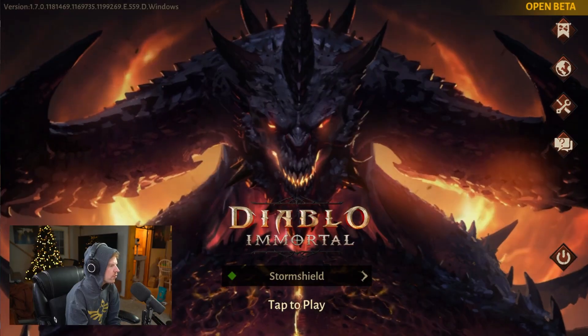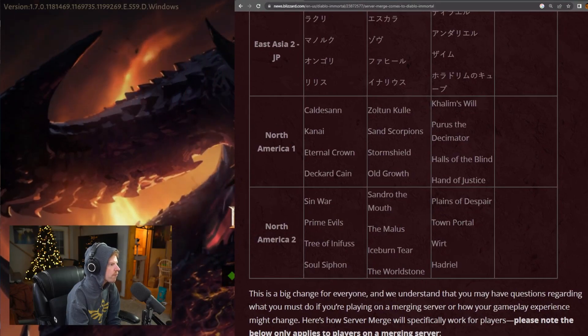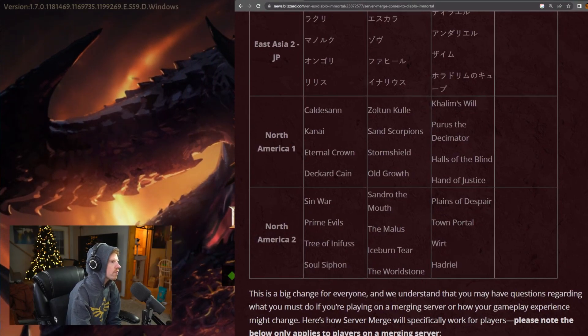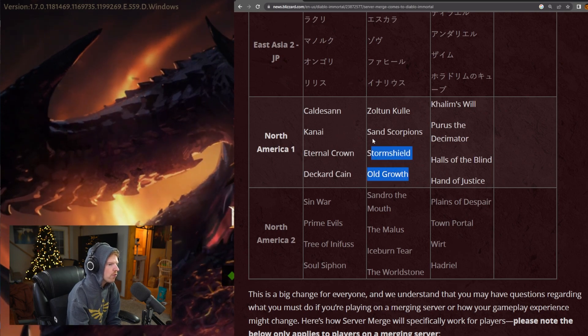With all those disclaimers and transparency aside, let's go ahead and show you this 100% legal — although sweaty — method to acquire resonance free to play. This is going to use a combination of knowing what server you're on plus the actual server merge list, which tells you what servers you have merged with. For instance, I'm on Storm Shield and we have merged with Ode Growth, Sand Scorpion, and Zoltan Kool.